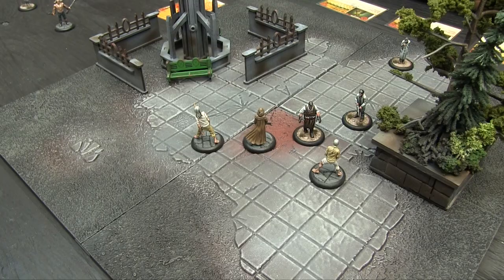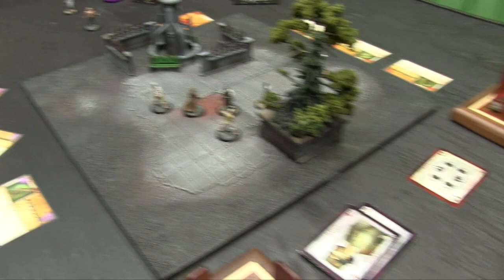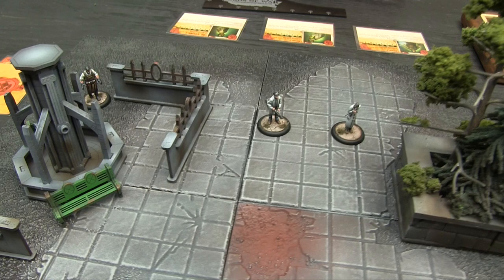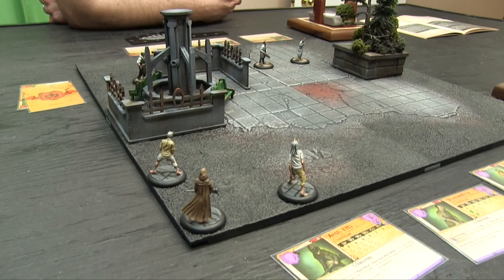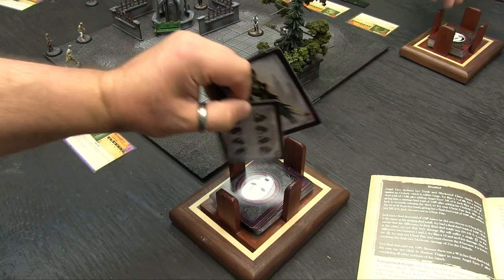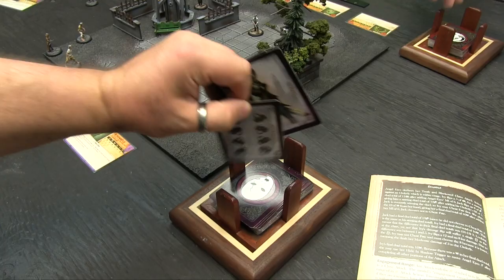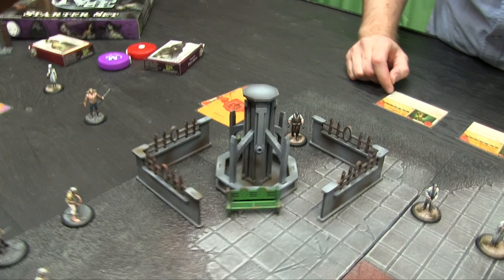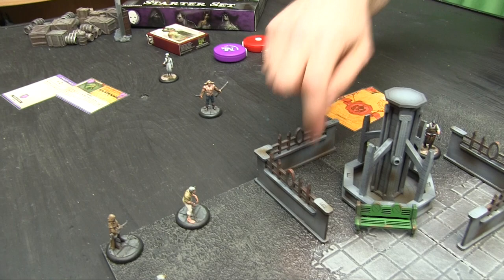We flip for deployment: I get an 11, Chris gets a 6, so I force him to set up first within 6 inches of his edge. Chris deploys an Orderly to sneak through the fountain park, Grimwell in the middle, and the other Orderly on the flank. I deploy Angel Eyes in a back corner with a line of fire, and the two Blood Wretches to run interference while I try to shoot Grimwell. We draw hands to 6 and flip for initiative — Chris wins and activates first.